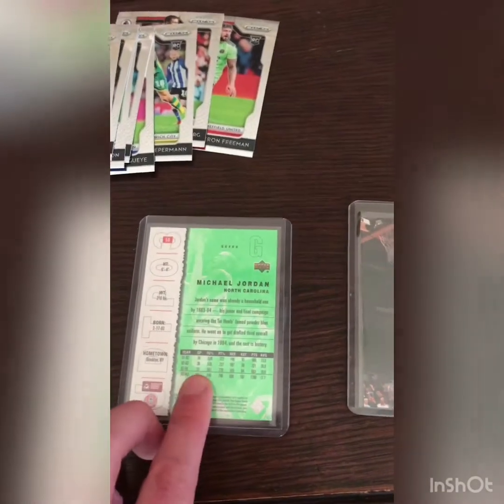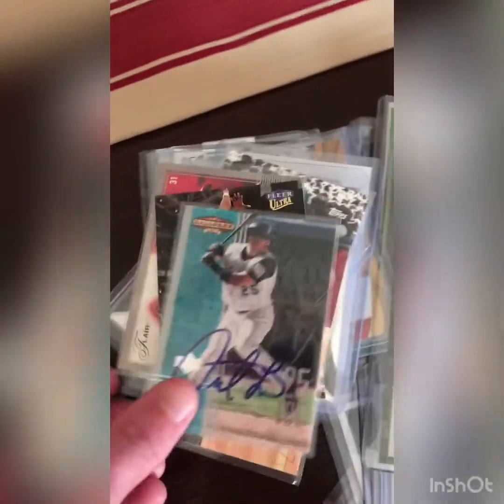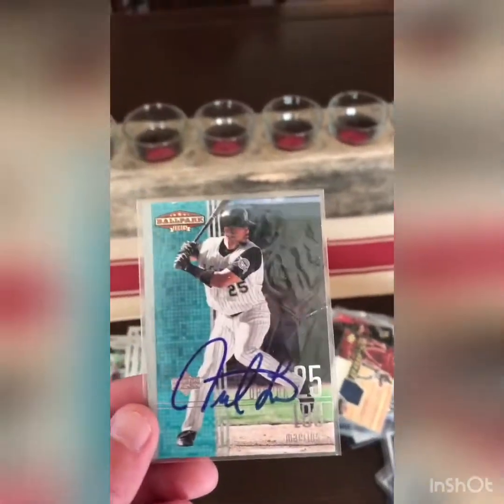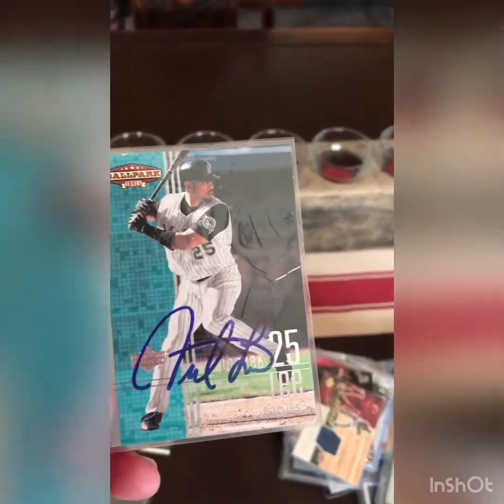What's up everybody, Bryce here again with another episode of Card Talk. We're on day 91 now, just over three months in. Giving you all an update — PSA sent me an email, they finished grading. It's on the way, should be here Tuesday, so I'll shoot a video of me opening the card later this week, so keep an eye out for that.